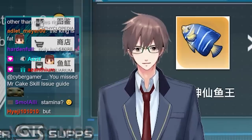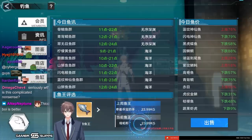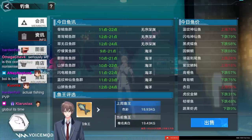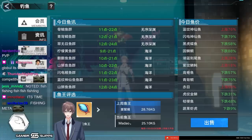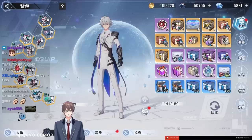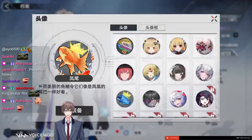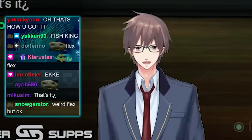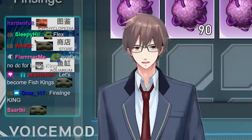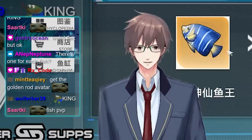When you get a Fish King, your fish's weight is recorded and you compete with your entire server for the heaviest fish that week. The current week's leader and last week's winner are both shown. This is essentially fishing PvP. The reward for getting the Fish King of the week is a permanent avatar to flex to everyone that you got the heaviest fish.